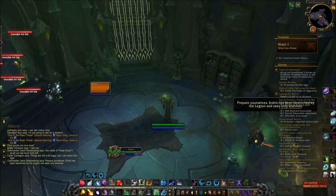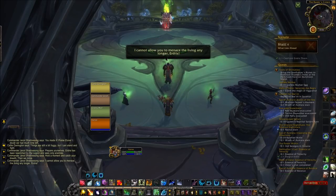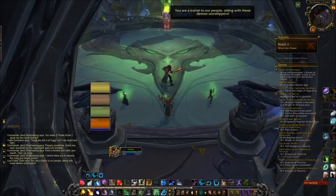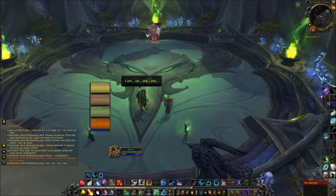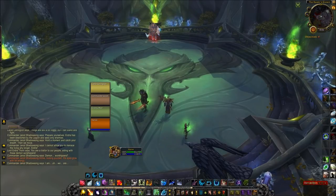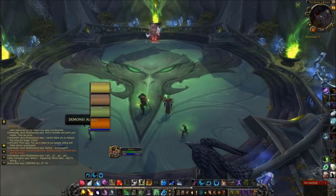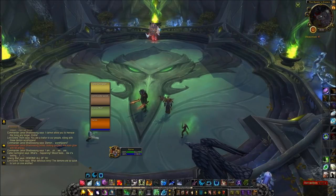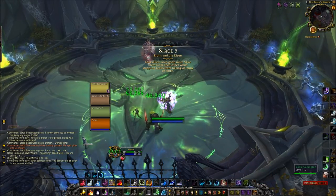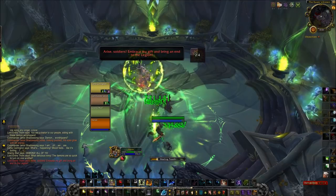Rest up here — eat, get your cooldowns back if you used any, and then click the gate to start the last phase. In the first part of this phase, you're going to have to keep your group alive as they'll be fighting each other. At the same time, you'll have to deal with waves of three spirits that you need to heal so they make their way to the center toward Erdris. If they reach him before they're at full health, they become enemies you'll have to fight later — one of the three types from the very beginning: an Arbalest, a Mage, or a Soldier. We really don't want to deal with that. Right away I'm putting down as many HoTs as I can, focusing on the warrior and rogue as they're directly fighting each other and taking the most damage.